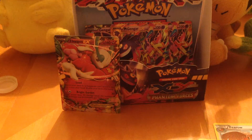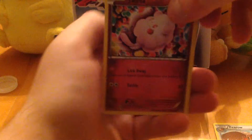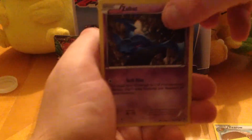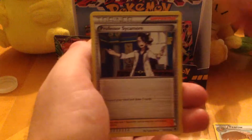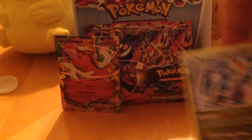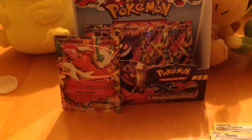Five bucks says I get nothing in this half of the box since I have everything already. Swirlix, Helioptile, Zubat, Whismur, Sewaddle, Double Colorless, Lampent, Sycamore, Reverse Clefki, and another Goodra. I love this Goodra — this Goodra's amazing. I personally think Goodra's really, really good. I know a lot of people, including ShinyHunterZak, think it's bad, but I don't care. I think it's good.